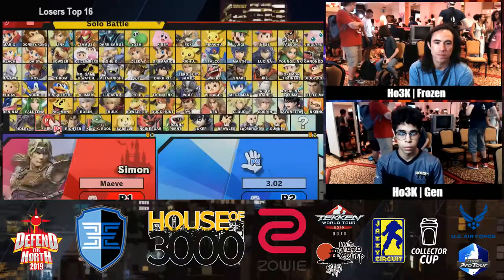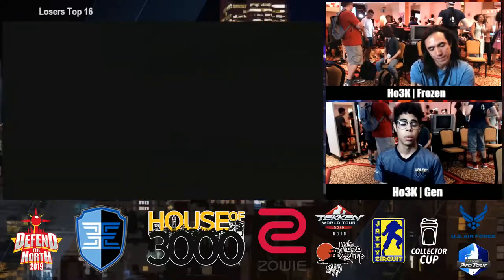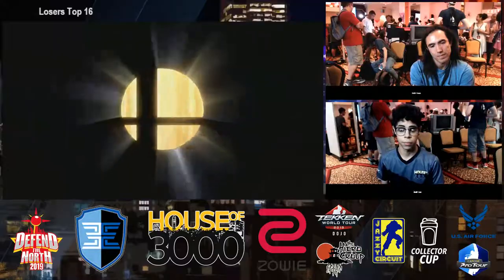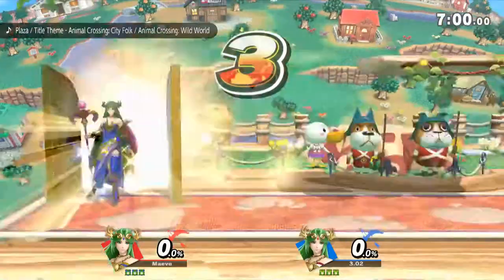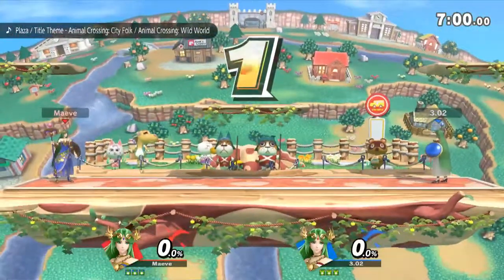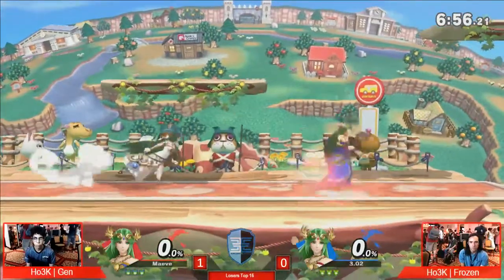Hey, but we're going to take it to Town and City — good counterpick stage, especially for Palutena. We're not going to see a switch. Frozen does play Peach, but I don't think he's going to opt to go for Peach, especially against a player like Gen. All right, Town and City game two.